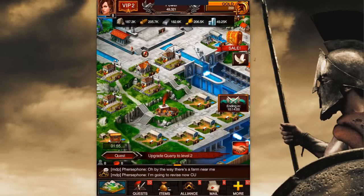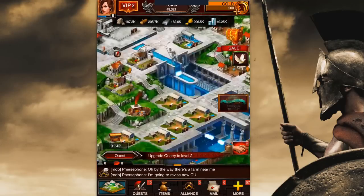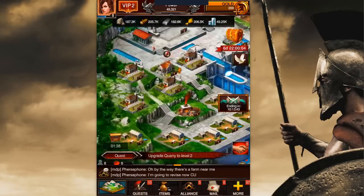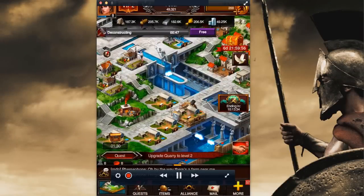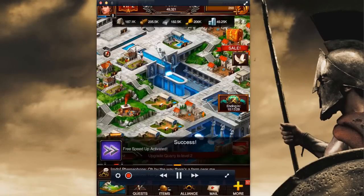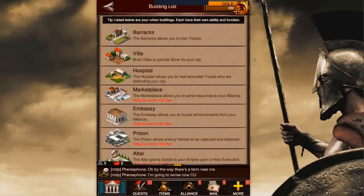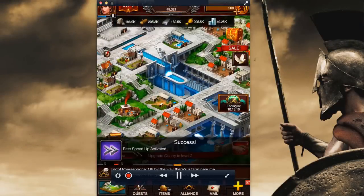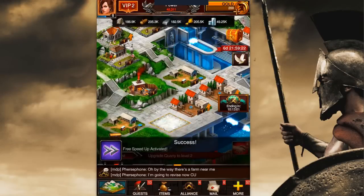We haven't built the forge yet, so let's go ahead and do that. I tend to like to have my forges right here — it literally does not matter at all. We'll build that until it's free, then collect the reward. Back out to the main screen. So now we're going to get our final mix. You probably don't need all 10 hospitals, but you need about four barracks to start out with. The more barracks you have, the more soldiers and troops you can train at one time. We'll go ahead and rebuild a few barracks.